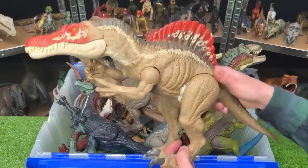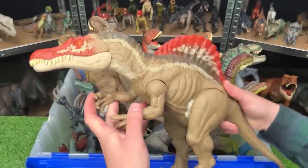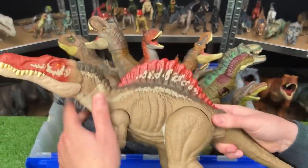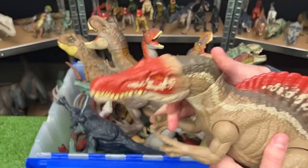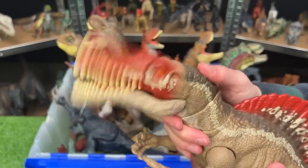First up, we've got a ginormous Spinosaurus figure. This is the Camp Cretaceous Spinosaurus with the brown body and red along its spine and face, and it's got the action button on its head for the chomping and roaring.